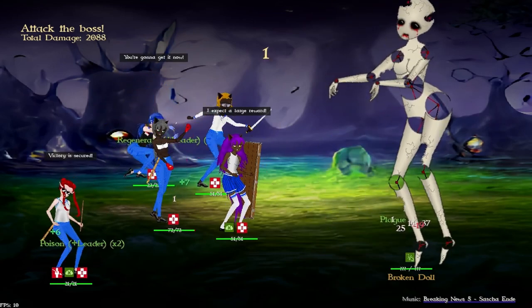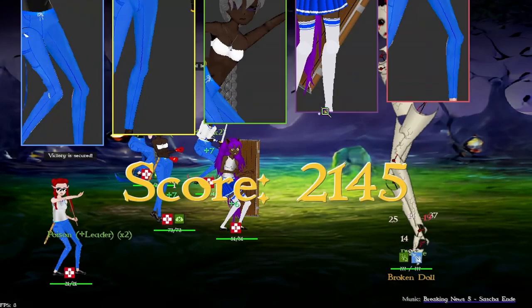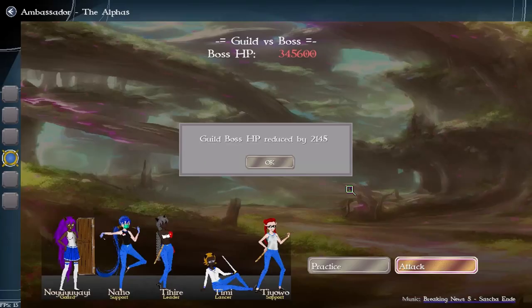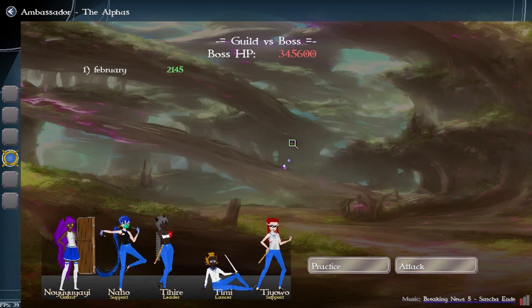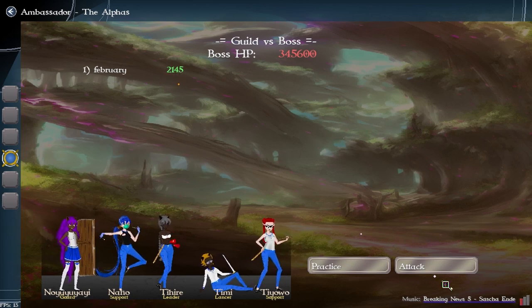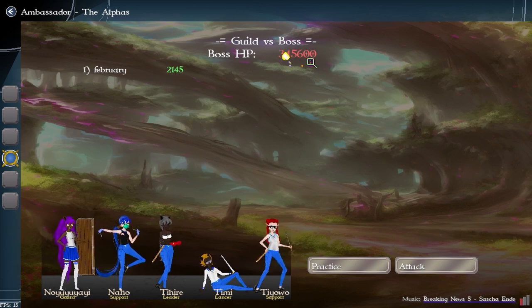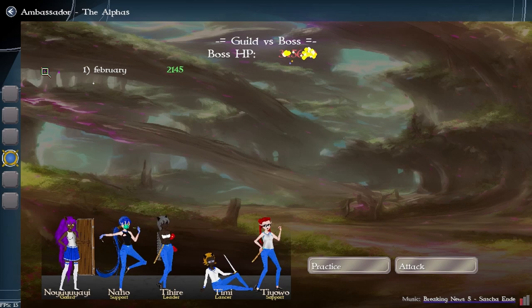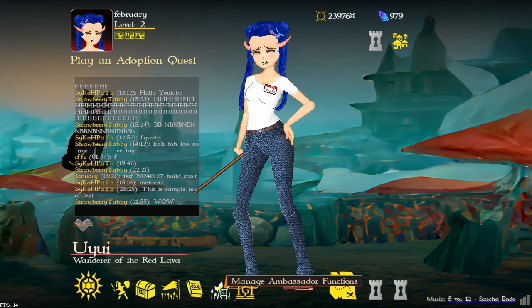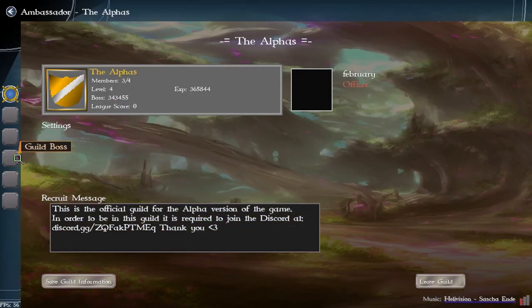My attempt was less than my practice — yay RNG. The guild boss HP was reduced, and it shows there was one actual attempt. It should update — okay it didn't update immediately, but if I go back into it it'll update because it stores on the server. There we go, it's updated now.